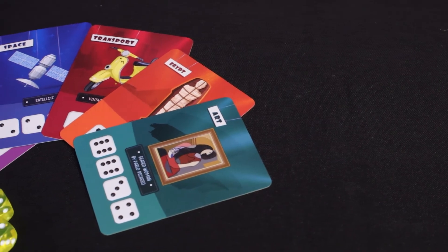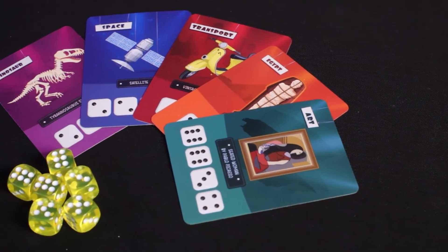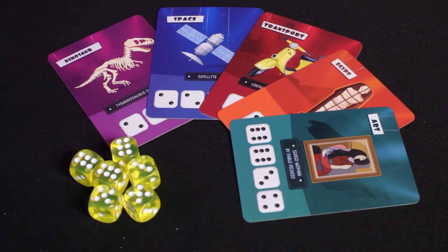End game and scoring. Play continues until any one player or team sets up all five exhibits with at least one artifact each — and they are the winners.